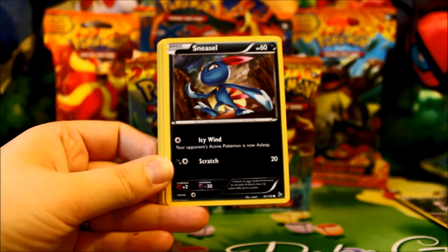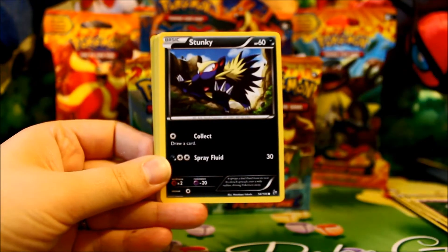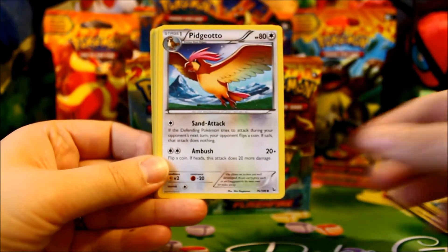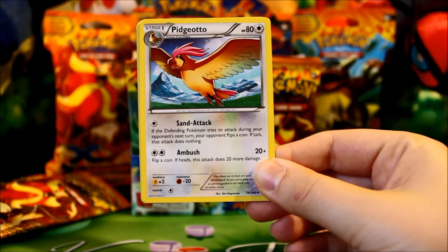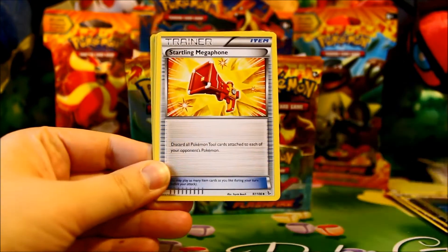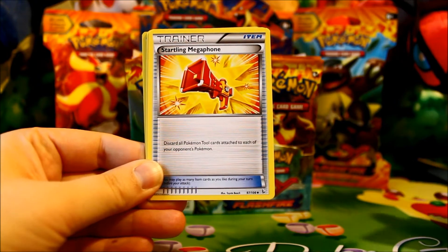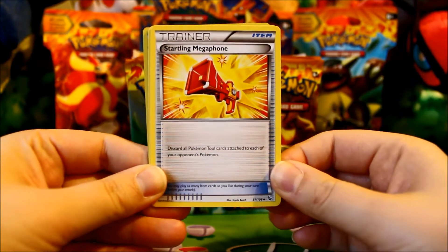Pack three: Pineco, Sneasel, Espurr, Stunky, Roselia, and a pretty Pidgeotto — I really like it, it almost looks like it has a rainbow effect underneath its wings. Startling Megaphone, the card that lets you discard all Pokemon tools attached to each of your opponent's Pokemon — very useful card.